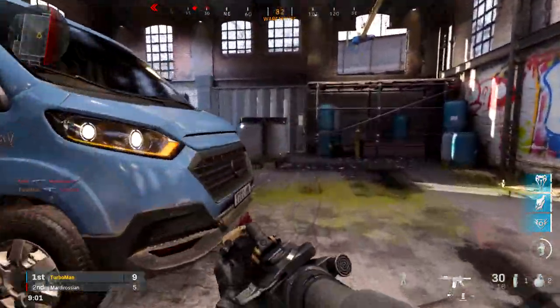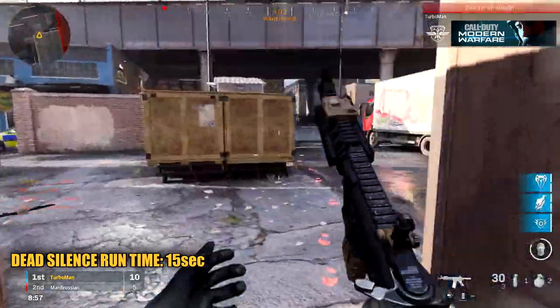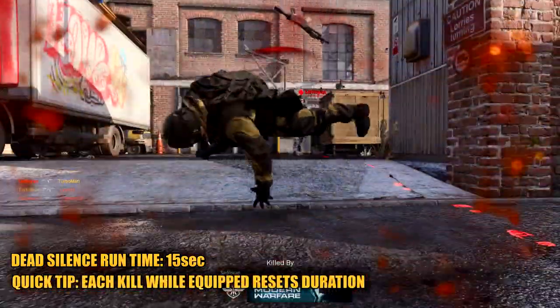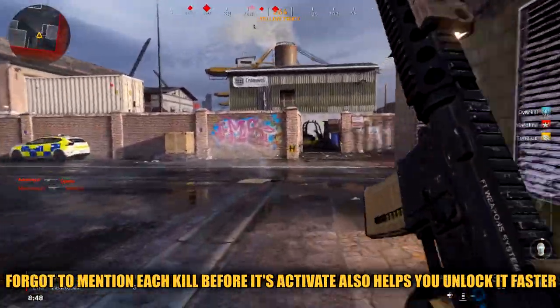Moving on to how long dead silence works while equipped — it works for 15 seconds as soon as you activate it. Here's a tip: once you get a kill, it resets itself, and you only have 15 seconds before it runs out, so make sure you get those kills.